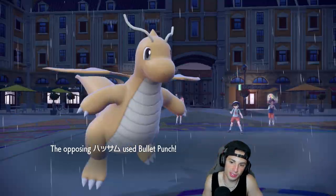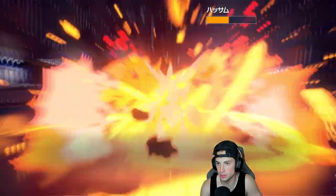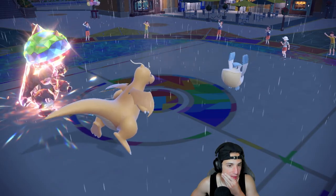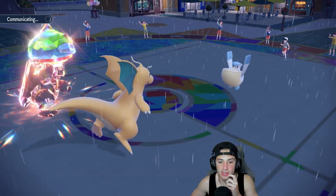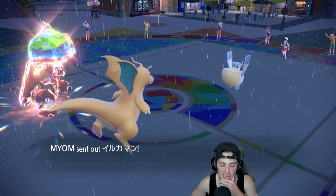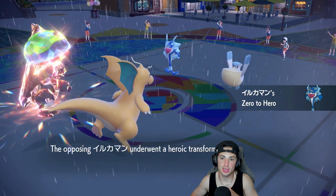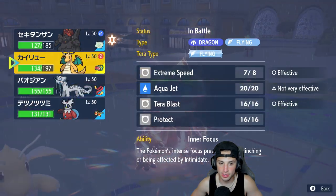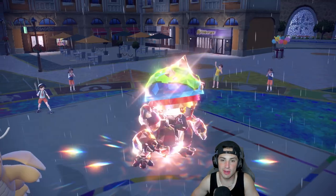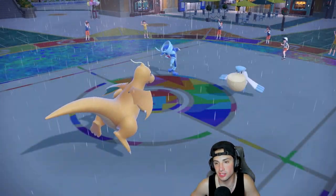E-Speed chunks up a little damage; Bullet Punch flies over Dragonite, which is fine. We KO Scizor — awesome, we like that a lot. If Palafin comes back out, I'm just going to hard swap into Chien-Pao and try to get after it that way. If he doesn't, we'll proc the Weakness Policy. Now Palafin comes out — it's definitely time to swap into Chien-Pao.